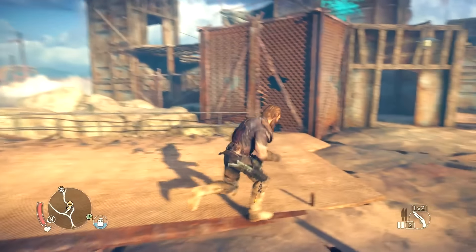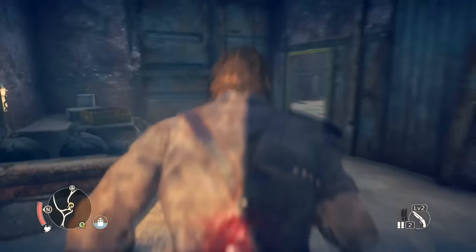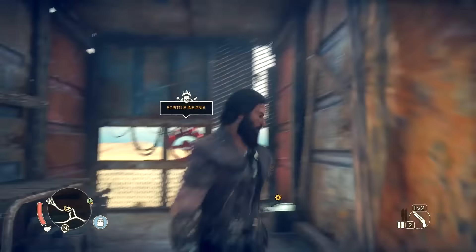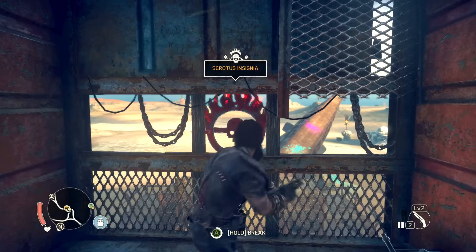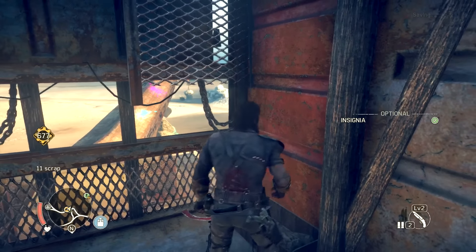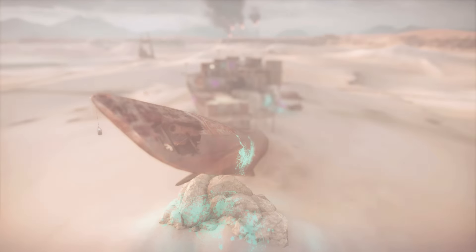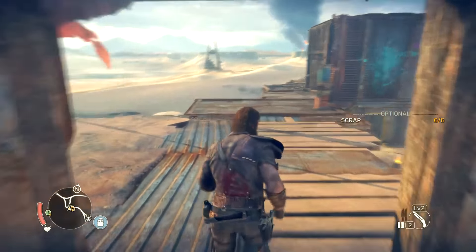So we got the one other insignia. We still got one insignia, one scrap — it's got to be around here somewhere. Oh hello, Scrotus insignia. You want some? Yeah, that's what's up. Hello, scrap. Today's thing can't be stopped — 100% stuff and things. That's how we do. Give me that 100%! All right, so we nailed that — the ace that can't be stopped.